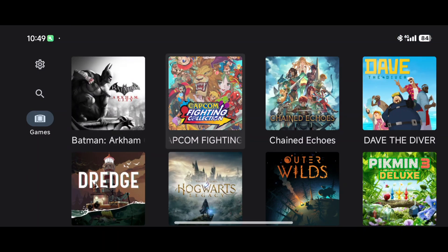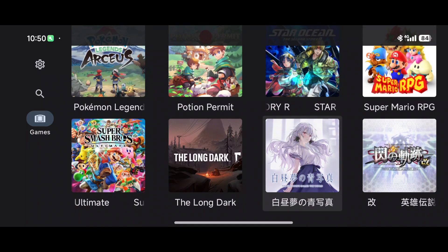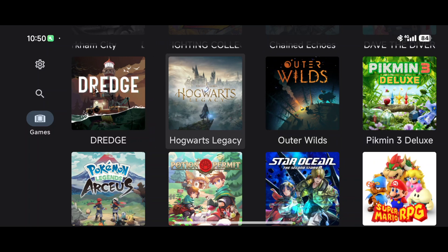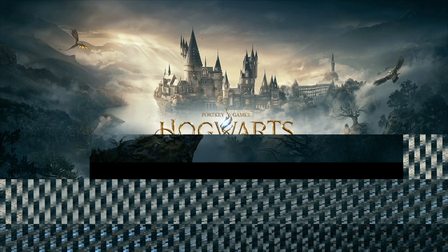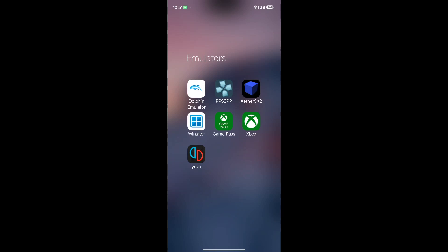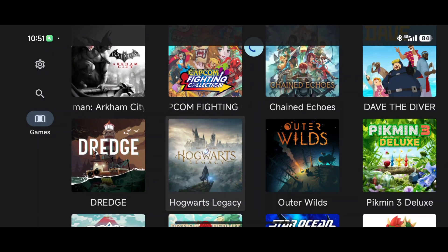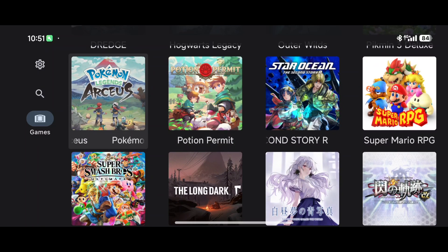At this point, playing these Switch games, it's really not about how powerful my phone is — it's more about the emulator and what it can do right now, and they keep making improvements every day. Hopefully they'll get Hogwarts Legacy up and running. You can see it kind of boots into the menus, but you can barely read anything, and eventually it's going to crash — crash to desktop. So Hogwarts Legacy is not working. Also, oddly, Pokémon Arceus and Animal Crossing are also not working on Yuzu.